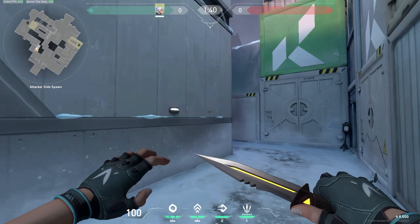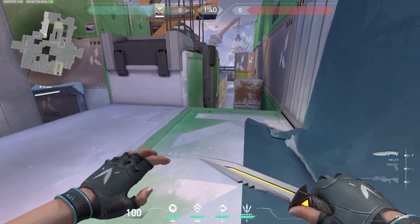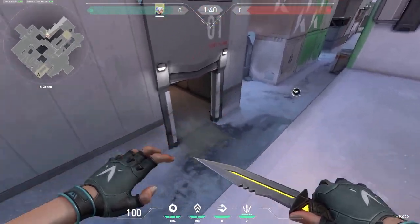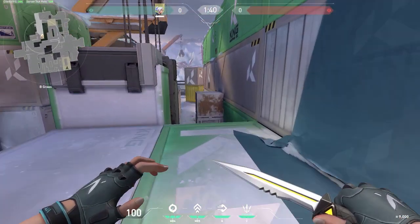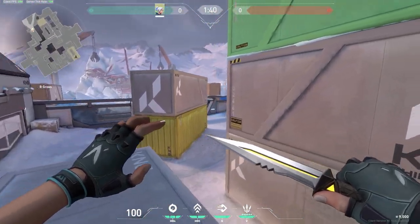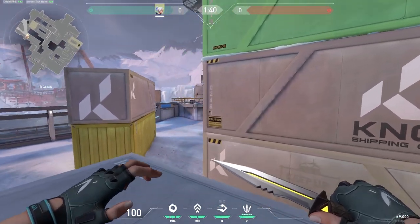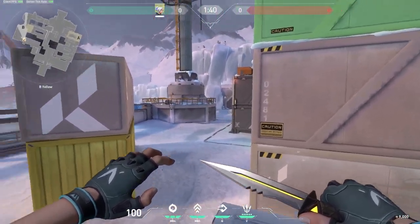When you're looking to attack the B site, the most obvious jump is to jump up onto this platform, and then you can push down this lane instead of having to come out of this door revealing yourself. And then you can jump across these crates. If you peek from this angle as one of your teammates peeks from down low, you'll be able to get an easy crossfire onto anyone in this area.